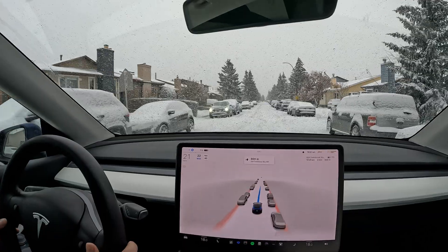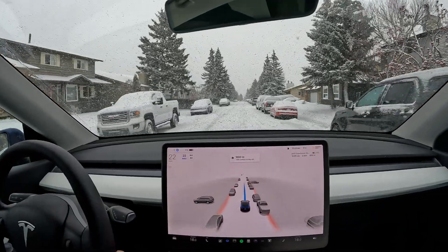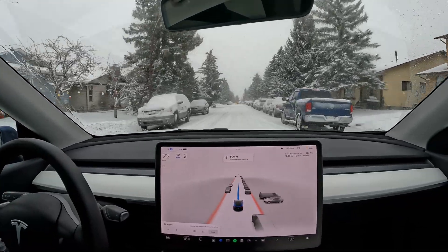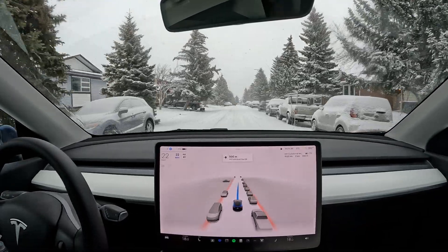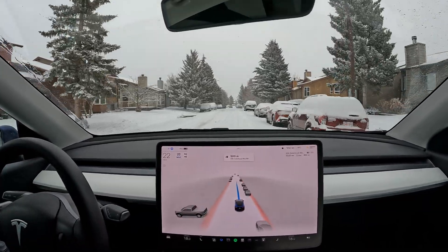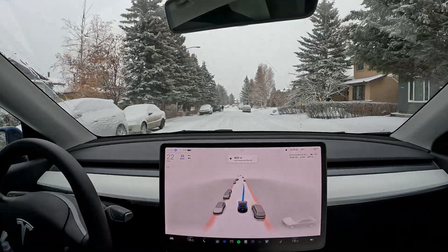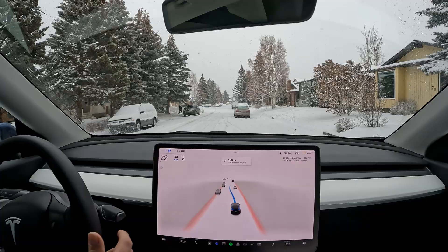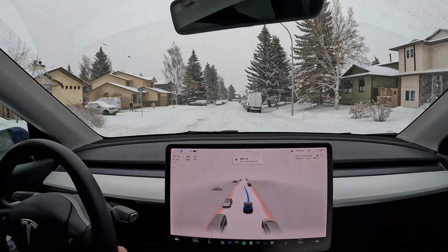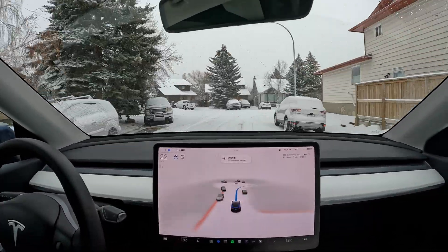This is kind of a narrow neighborhood street. We've got a car coming up in front of us — it'll be interesting to see how it deals with that. Let's give the windshield a little wipe. One person turns in and parks, so we're not going to see that situation play out. We can see in the visualization a person coming out of the car, the door opening and closing, and them walking up to their house. So far so good.